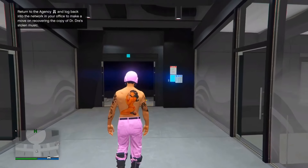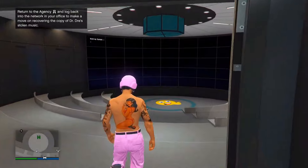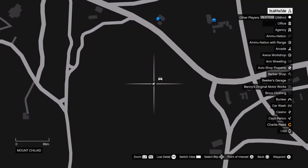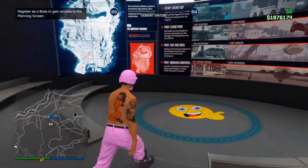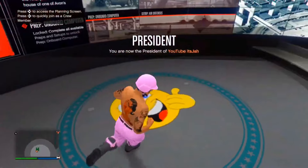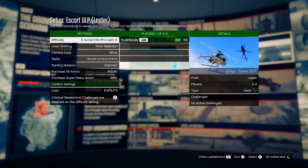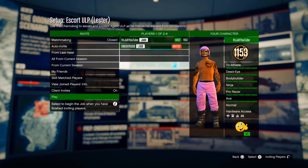Moving on to how to get red and gray joggers. For this you need a facility and a friend to help. Go to your facility, to the room where you start heists, and start the mission called Escort ULP. Set it to hard difficulty and invite your friend.